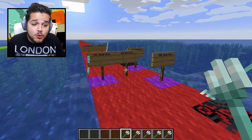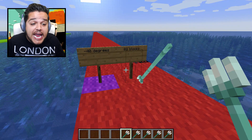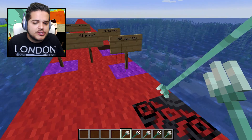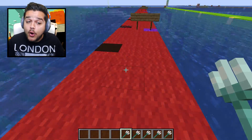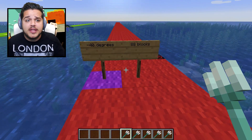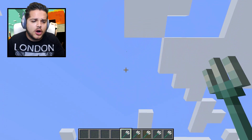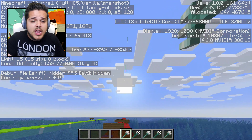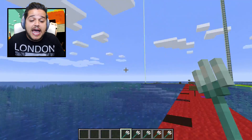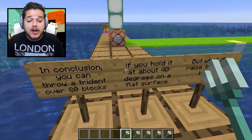Now right over here is where things get a little bit confusing. At negative thirty degrees, you've got eighty-three blocks. At negative forty degrees, you've got eighty-eight. At negative fifty degrees, we started to go backwards — about eighty blocks. Which means prime throwing distance angle is going to be at negative forty degrees. If you start to throw it further than that, you'll actually start to cost yourself distance instead, because then it's more of a vertical arc. So if you're looking for distance on your trident, throw it at a maximum of negative forty degrees.